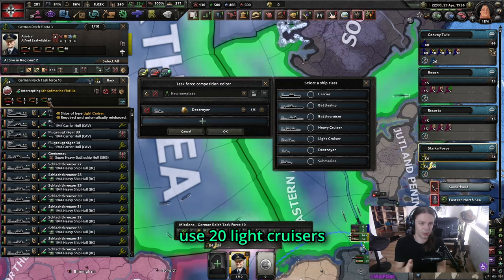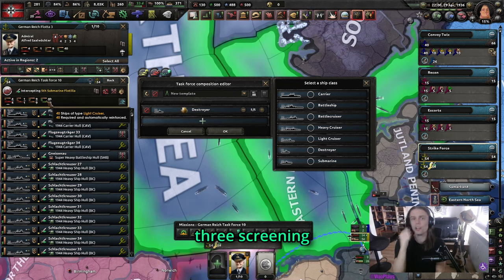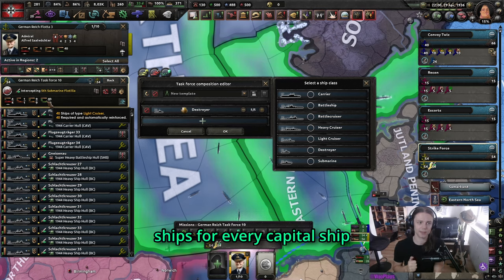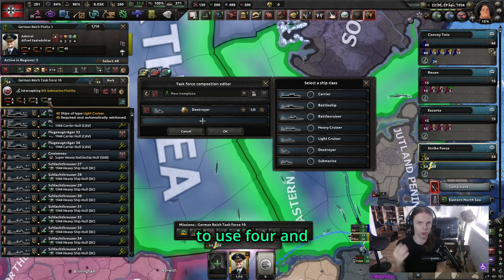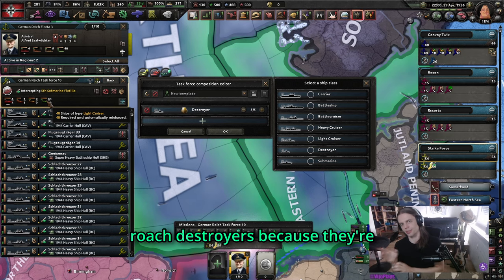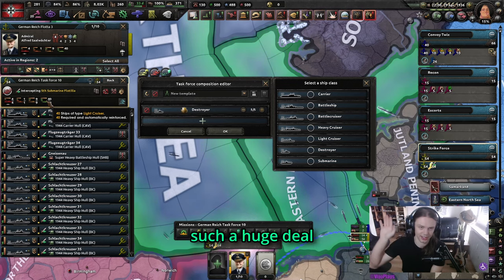If you use 20 light cruisers, you would use 40 Roach Destroyers. For combat, the ideal composition is three screening ships for every capital ship, but because you're going to lose a lot of screening ships it's recommended to use four. With Roach Destroyers, because they're so cheap, just strap more on. Against the AI it's not such a huge deal — you could probably win with just light cruisers.